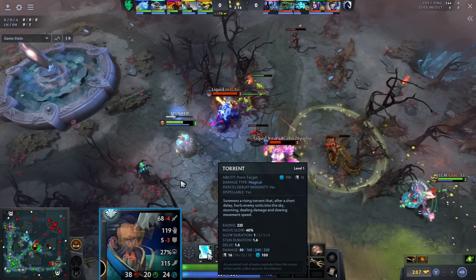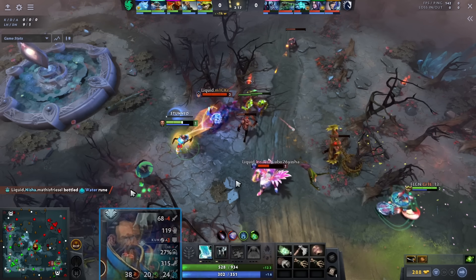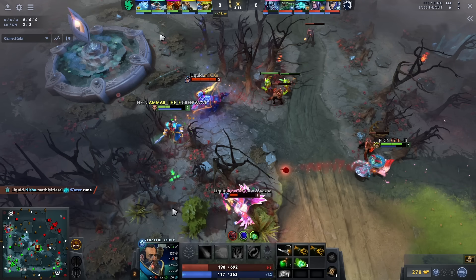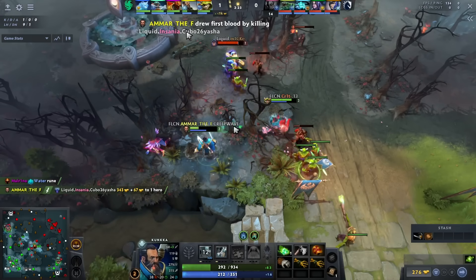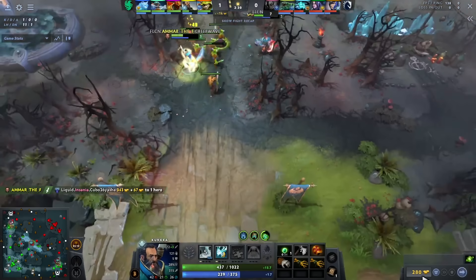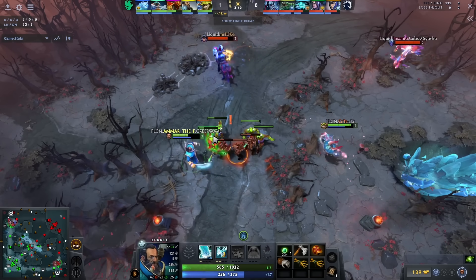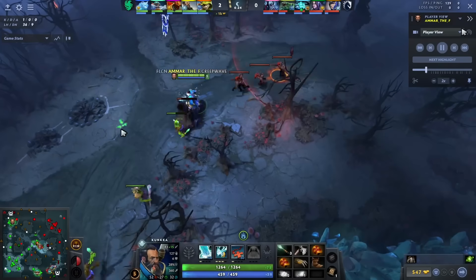Then he hits a Tidebringer on Insania as he approaches, which makes sense — Kunkka's kind of bad early on. If you can't hit torrent it's not a great trading spell, and Tidebringer is inconsistent as harass, but he's made it look like a consistent harass tool. Then he gets full committed on, and usually with Venge level two this works because Wave of Terror and Magic Missile are so good at level one. But instead of getting first blooded, he gets first blood and the game snowballs from there — from the good CS, the good harass, the good aggro.